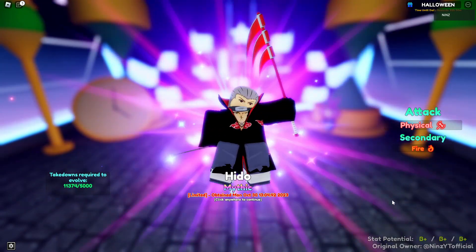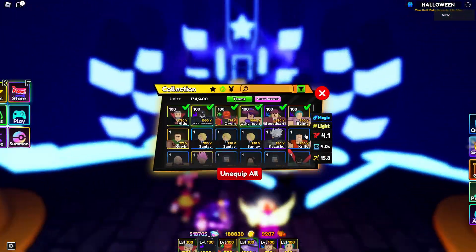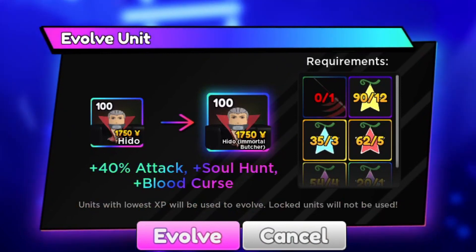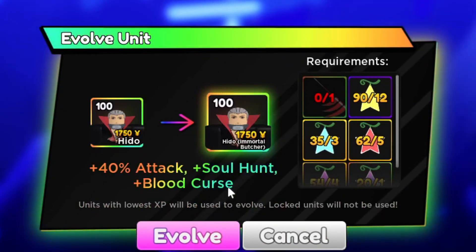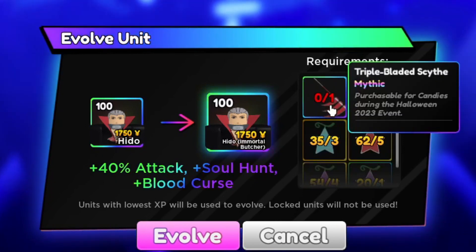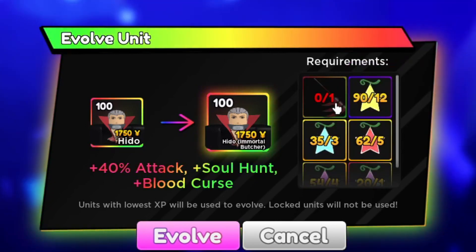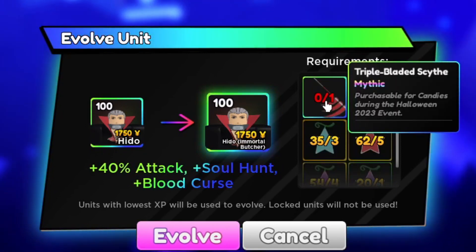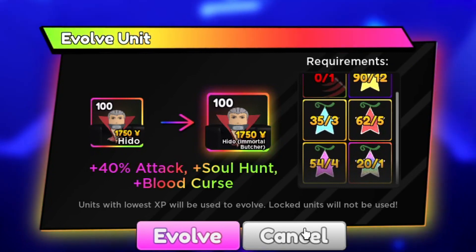Let's check his evolution. He gets plus 40% attack, plus Soul Hunt, and plus Blood Curse. You need the Triple Blooded Site from the Halloween event shop, which costs 5,000 candies and some fruits.